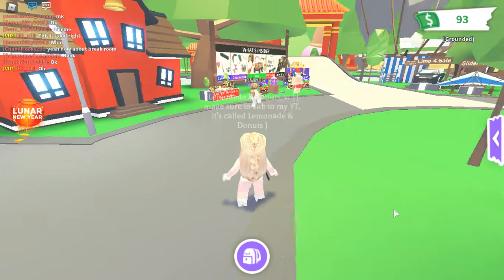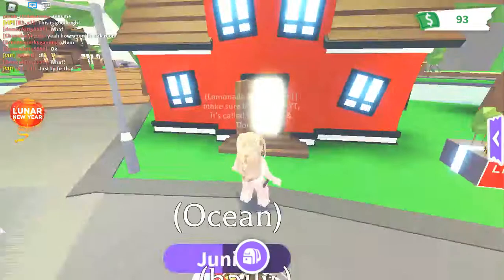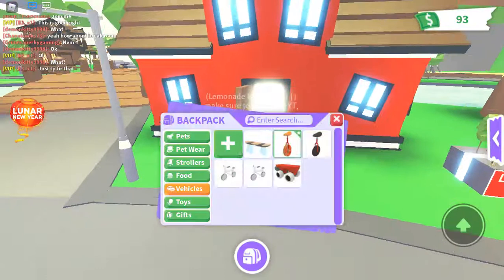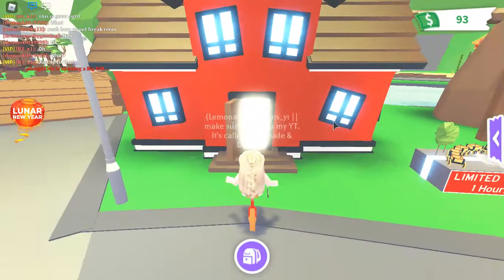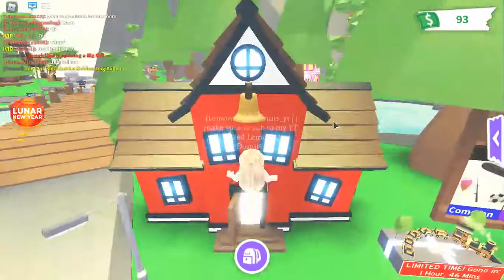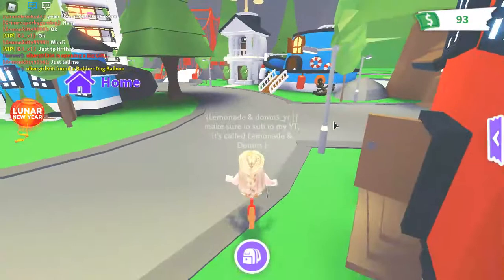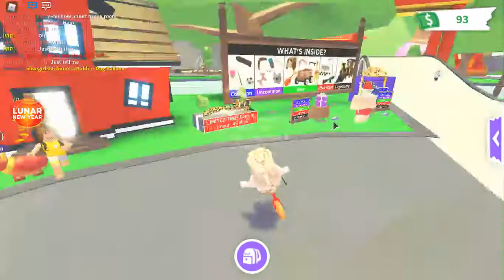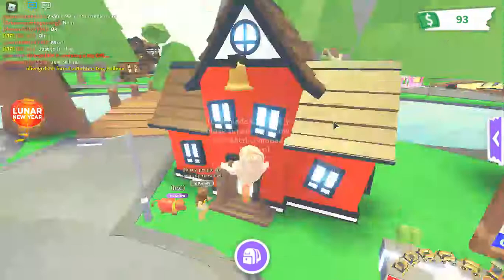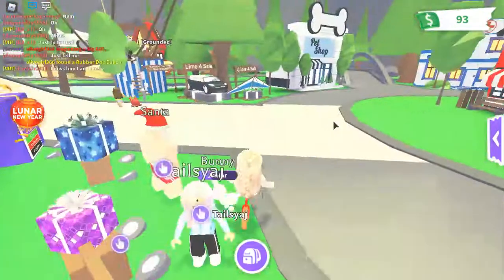The last one is a fly potion. So let's start with the levitation potion. You need to be standing right here, then get out a unicycle - any one you want - and go forward like this. You literally roll into the sky, which is super cool. Let's try that again to see if you can move around.